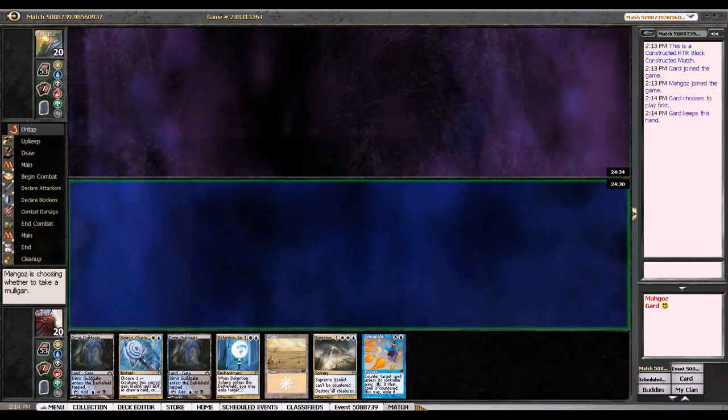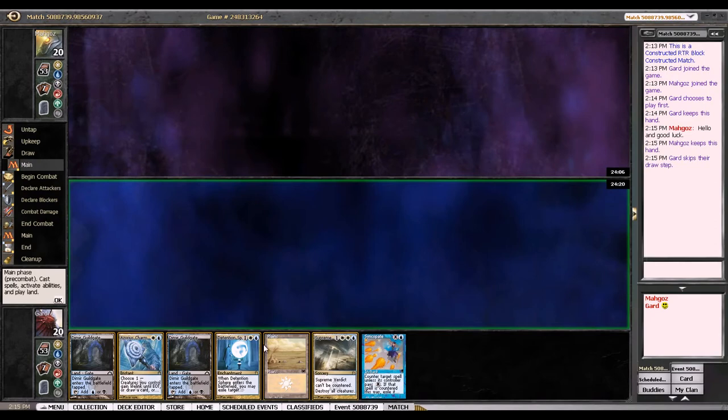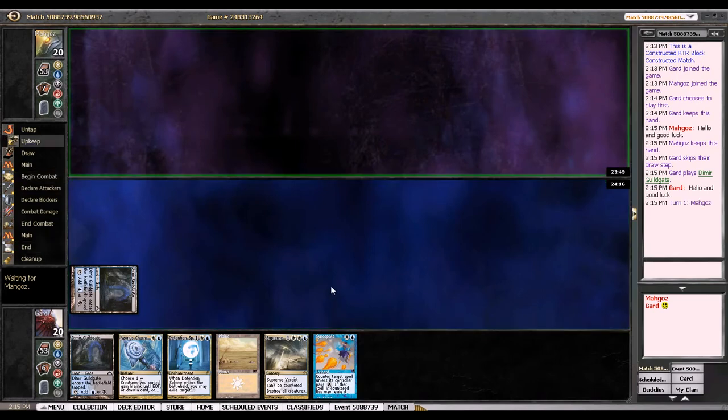I'll just go ahead and pause this while my opponent's getting back from the bathroom or something. And we're back. Dimir Charm — I've actually seen a couple of lists that do play Dimir Charm, but it always seemed pretty bad to me. It's a decent smother, but if you draw it late game, it doesn't really do anything. Because you're not drawing it late game against aggro decks, and you're not drawing it late game against control decks. So if you draw it late game, it's just a really bad Predict.